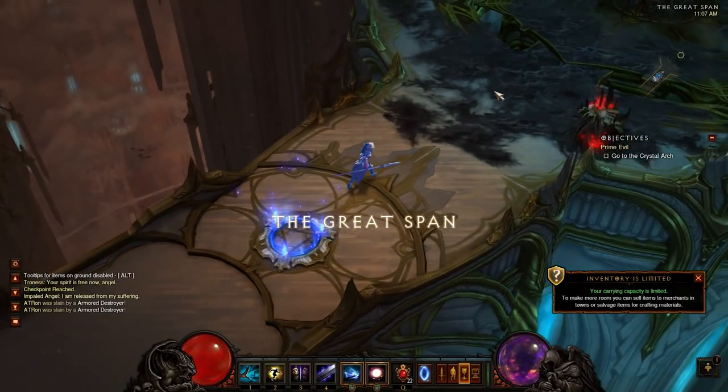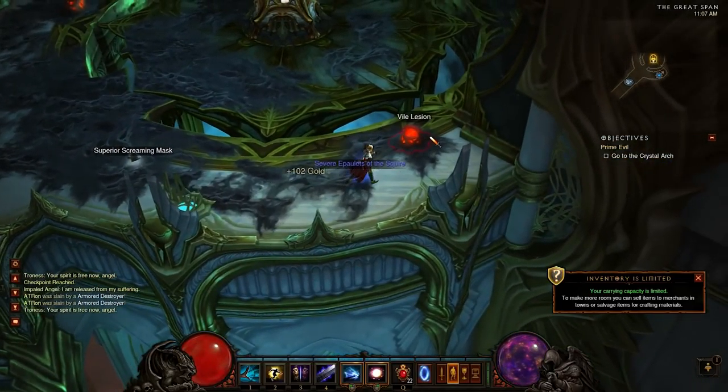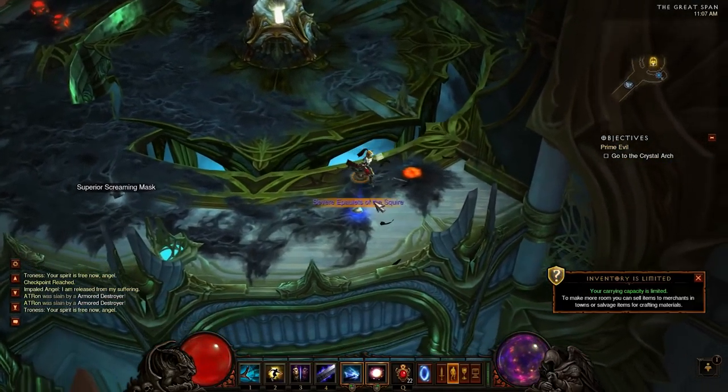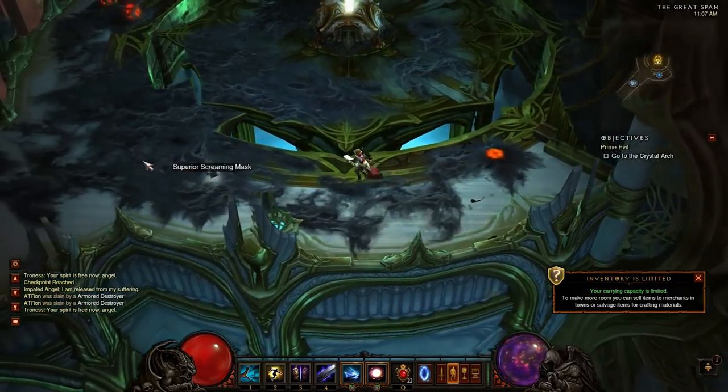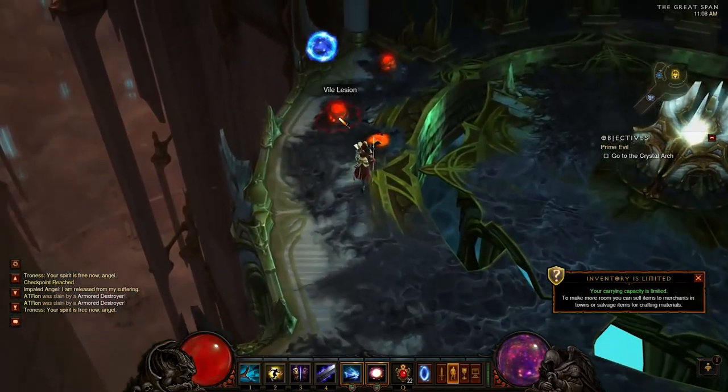The first place we're going to go is the Great Spire. Once we're in the Great Spire, you're going to want to head northeast and there's going to be some Impaled Angels here, with a possible chance to spawn weapon racks. These vile lesions are definitely worth getting — I've seen a Storm Shield drop out of one of them that sold for over 4 million, so don't pass these up at all.